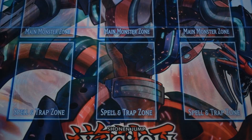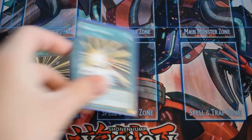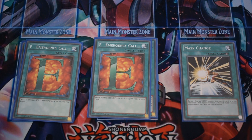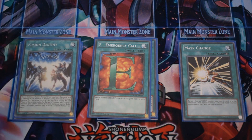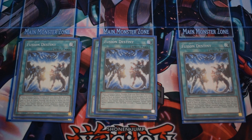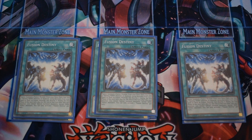Moving on to the spells: we have 3 Mask Change — you want to see Dark Law so you have to play 3, and it also helps dodging certain hand traps. I only play 2 E - Emergency Call; I would play 3 but I'm not sure what to cut, and through testing 2 was okay though I'd like to find space for a third. Now 3 Fusion Destiny — it's basically a play starter and a Chained Fusion for heroes. The only downside now that we have Sunrise and Liquid Soldier is that it locks you into Dark Heroes, so often I use it as the last thing in my turn so it doesn't conflict with Sunrise.